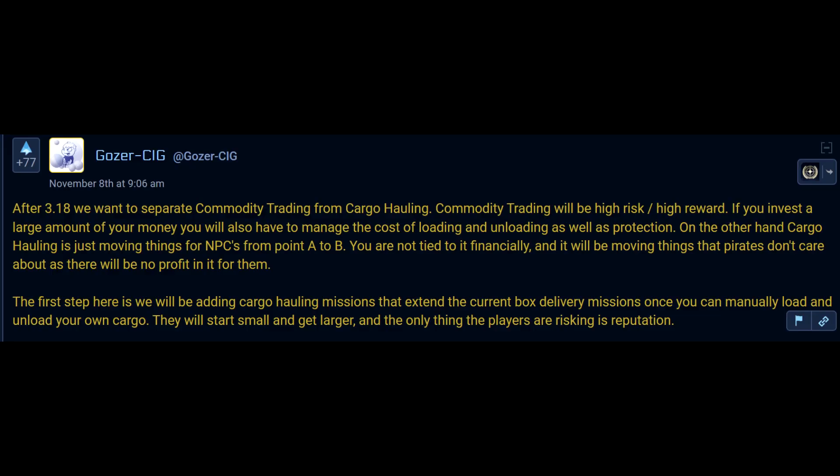After 3.18, we want to separate commodity trading from cargo hauling. Commodity trading will be high risk, high reward — if you invest a large amount of your money, you will also have to manage the cost of loading and unloading, as well as protection. Cargo hauling, on the other hand, is just moving things for NPCs from point A to point B. You are not tied to it financially, and it will be moving things that pirates don't care about. There will be no profit in it for them.